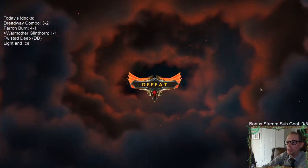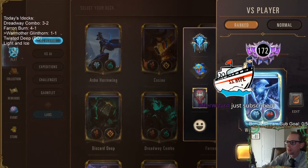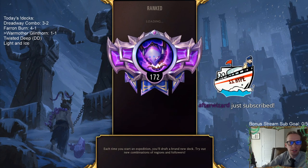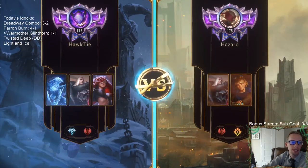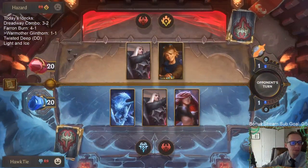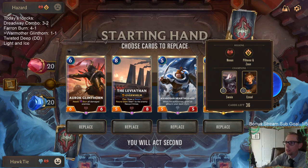The last couple of times I've played against that deck it looked great. They kind of just have everything - those turn one Omenhawks, that'll do it. Even if they just didn't have like that other Blighted Caretaker, I wouldn't have to use that Harsh Winds. I mean I could have let my Swain die and not use the Harsh Winds - I could have had Harsh Winds in response. Maybe that's what I need to do is just let Swain die. Tough call. These cards are good.